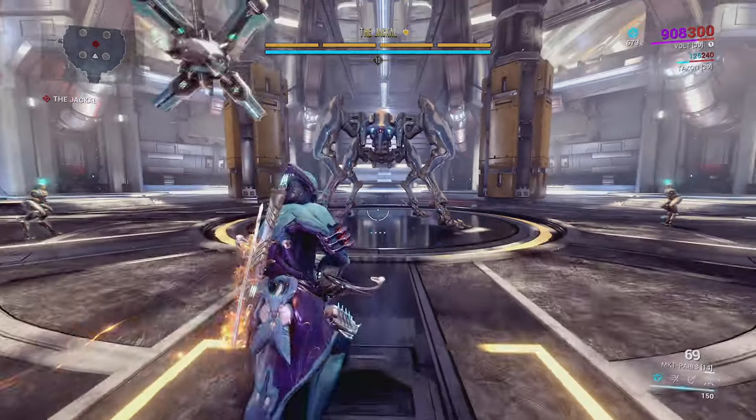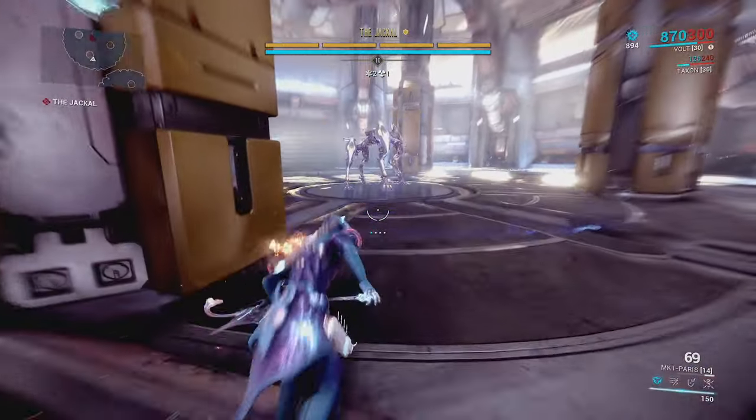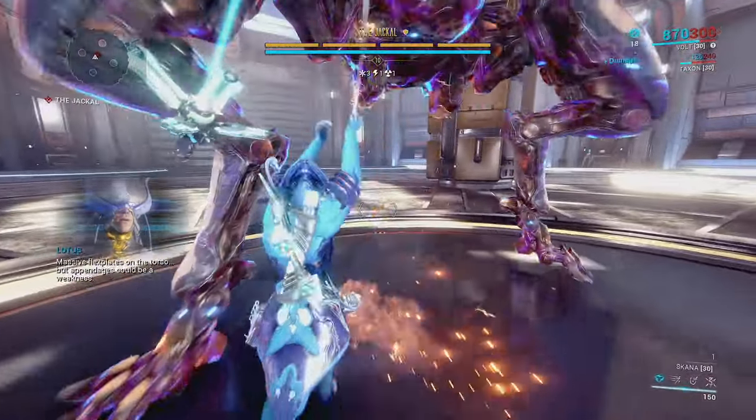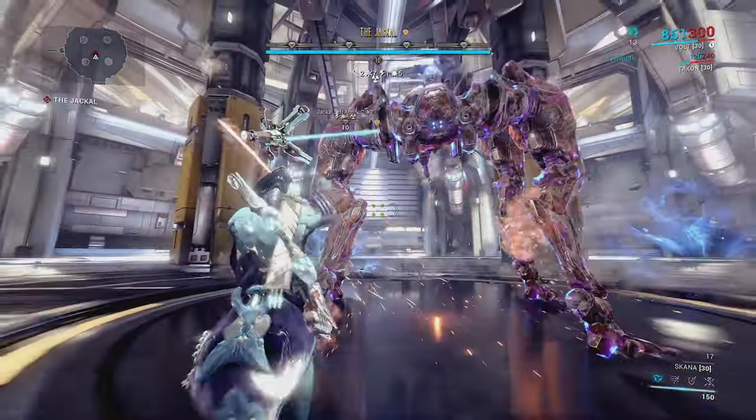Interacting with the panel is going to bring the Jackal up. We'll go ahead and skip the cutscene. We want to get behind it — probably don't get hit by the stomp like I did. We're just going to chop at its legs, and we'll see in a second that it's going to fly up into the air rather quickly. It really shouldn't take long.